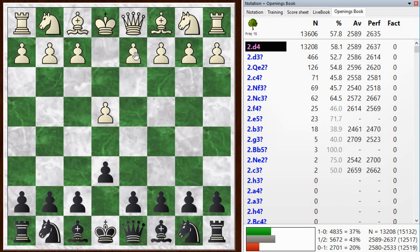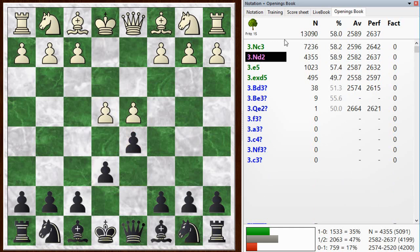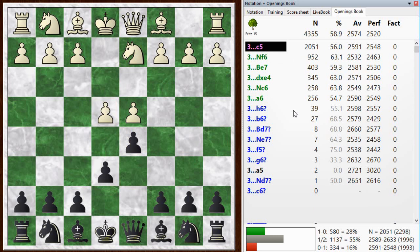We get a couple normal moves: d4, d5, and he plays knight d2 — the Tarrasch variation. You can see that's the second choice here, and there are two main ways to play it. I've never tried the bishop e7 moves. The top two I've tried are c5 or knight f6. Knight f6 leads to a typical French structure, especially if white pushes the pawn, whereas c5 leads to more open positions.